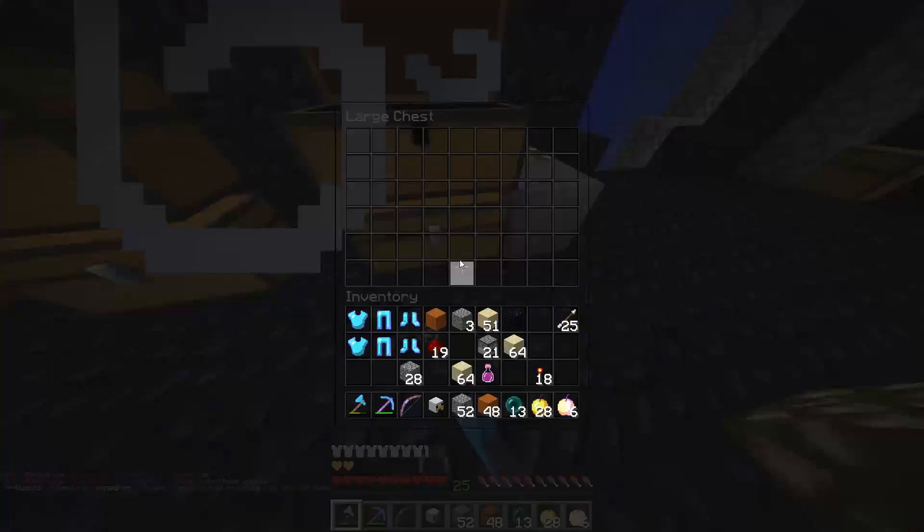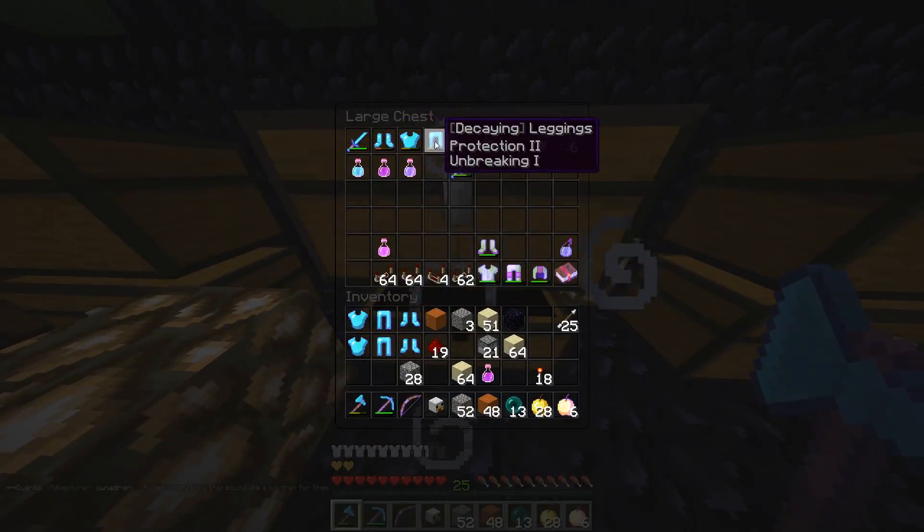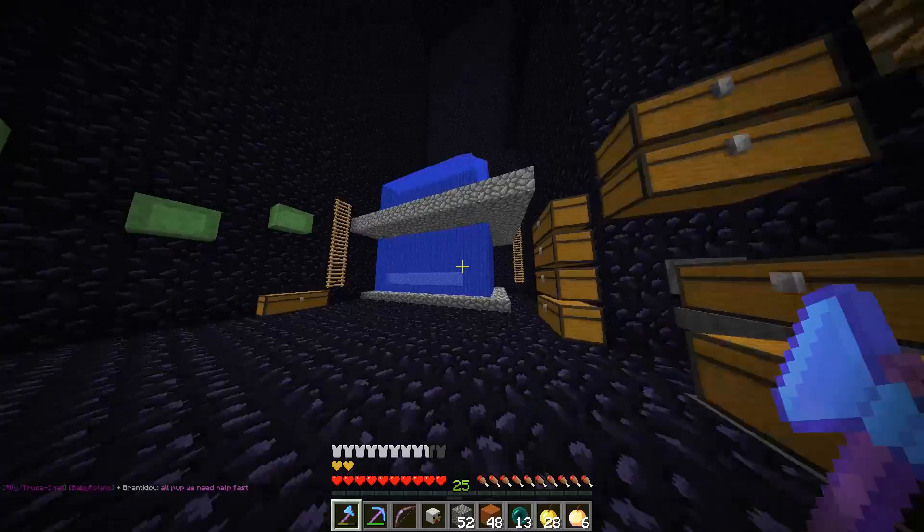Yeah, definitely someone has kind of moved back in here. What's this? Prot 4 decaying armor — definitely someone has 100% moved back in here. This is what I'm hoping — I'm going to send a hybrid shot in here. It's going to hit here and hopefully scatter all the way down into this regen chest as well. That's the plan, but plans do fail sometimes.